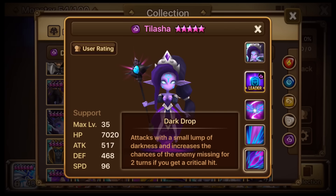Let's take a quick look at her. She's got Dark Drop — attacks with a small lump of darkness, and increases the chance of the enemy missing for two turns if you get a critical hit.